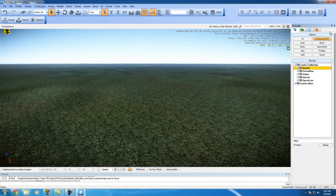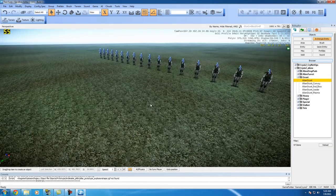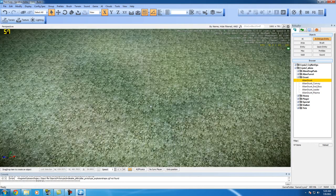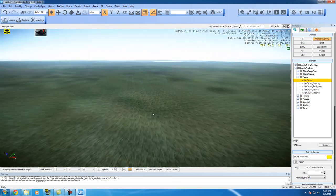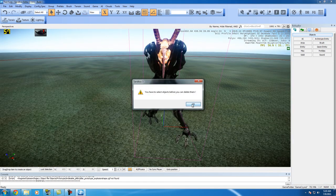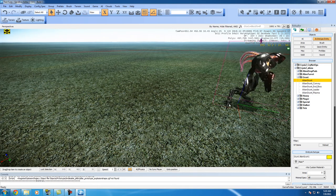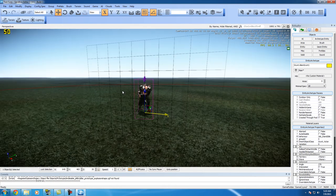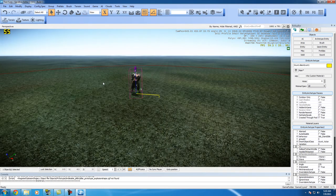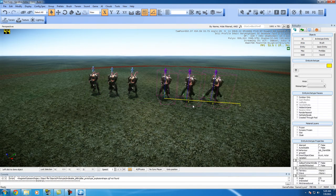Now we're going to add the aliens. Go back up to Archetype Entity and we're going to add some grunts — the weak ones. Drag one over here into the playing area, place it in the right spot. Rotate him so he's facing the humans. Then Ctrl+C to copy and select them all — Ctrl+C, copy them across the area.